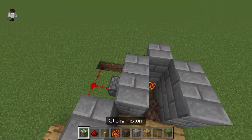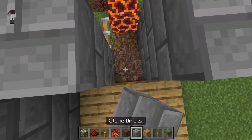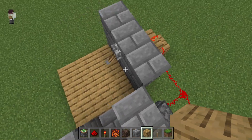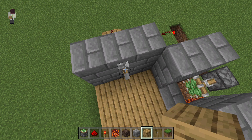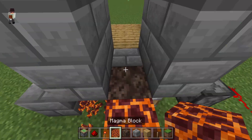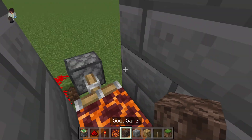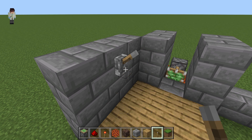Oh dear folks, we have a little bit of a problem. Let's see what the problem is. I genuinely don't know what's happening. Ah, it gets stuck under there — so basically make sure there's nothing they can escape to, otherwise they will escape.